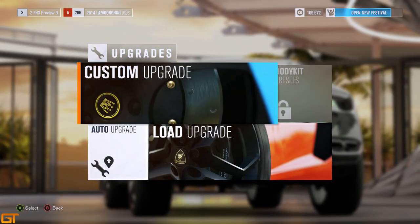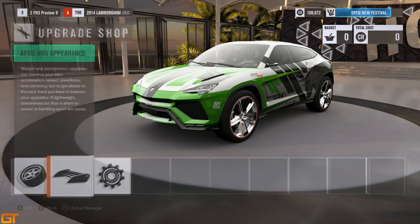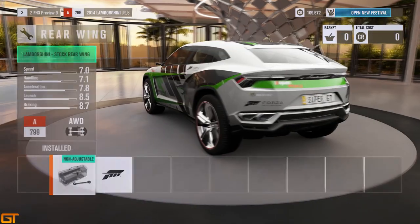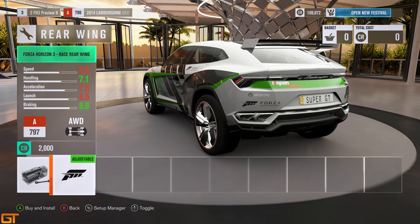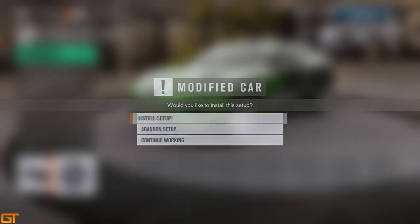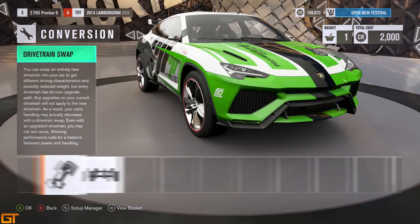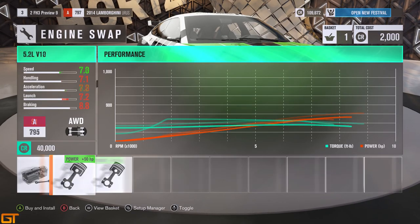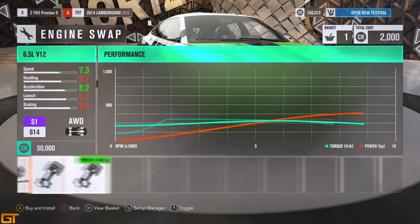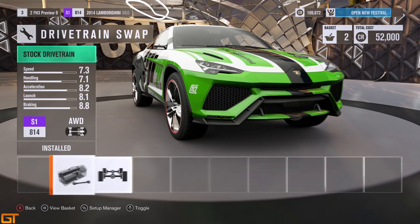You can upgrade your vehicles in the upgrade shop, which is a little easier compared to the AutoVista mode. You can see the specs on the car as you improve it on the left-hand side. This is an all wheel drive car which I'd imagine will be very strong in this game. Engine conversions make their way back as well as drivetrain swaps, which will be very important — four wheel drive will be very well suited to the numerous off-road sections in the game.